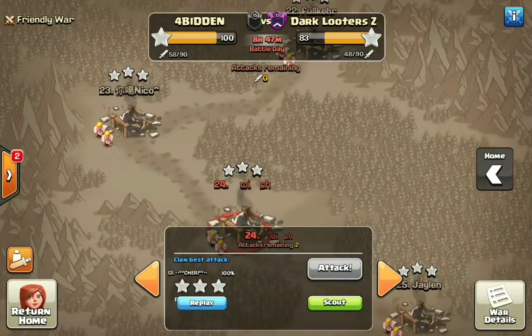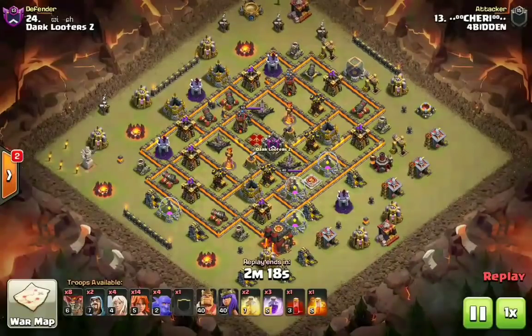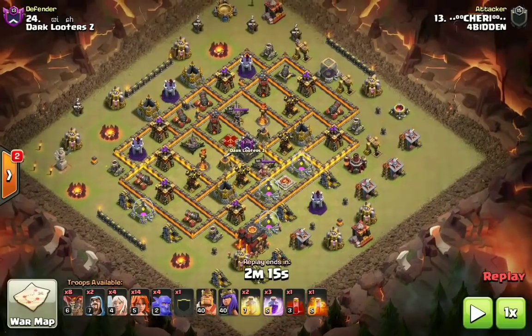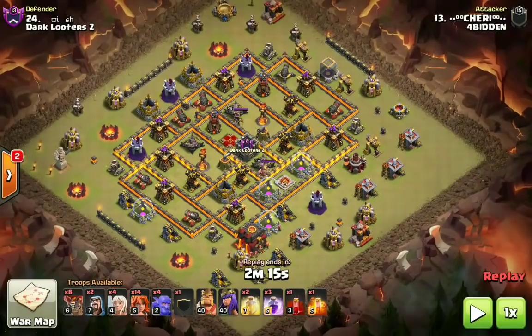We're gonna start right here on number 24 where we have Cherry. He's gonna be coming in here and this is the attack strategy. I'll go ahead and pause it real quick. We have seen it a few times but it seems just in the last 48 hours it has really been a popular attack strategy in a lot of clans. Like many attack strategies, things can change.